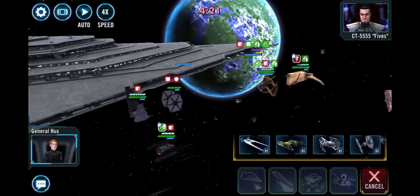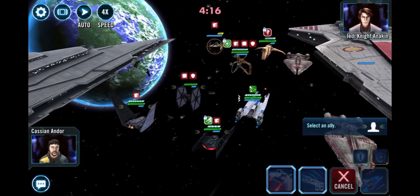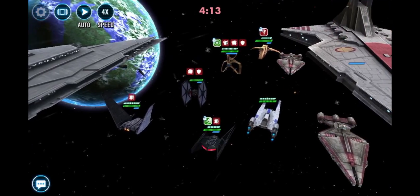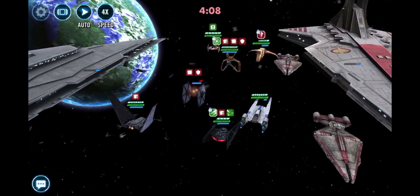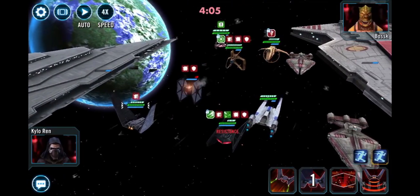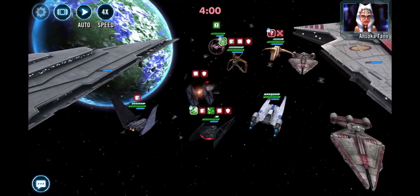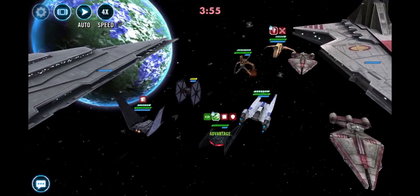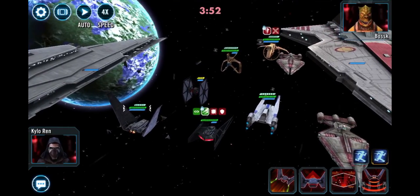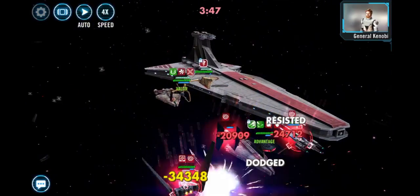You want to take Cassian's U-Wing as your very first reinforcement. He comes in, dispels all buffs including the stealth that Skywalker had, and calls an assist with Silencer to kill Anakin. Anakin is really the linchpin of pretty much all Negotiator fleets — it's very similar to the Millennium Falcon being the linchpin for Home One fleets. Once he's dead, you can basically just destroy the rest of the fleet at will.